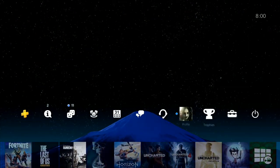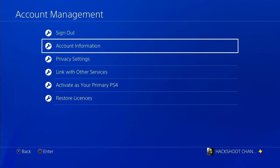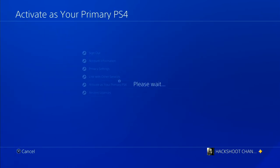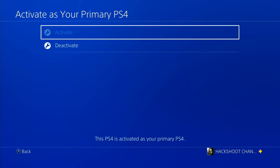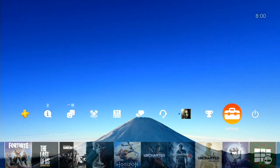We will check the ID to activate. Go to Settings and Account Management, then select Activate as your Primary PS4. If you want to activate it, you can do so from this menu.